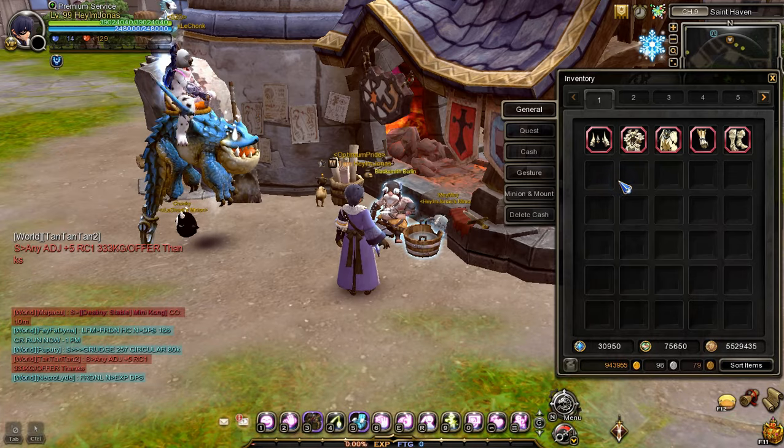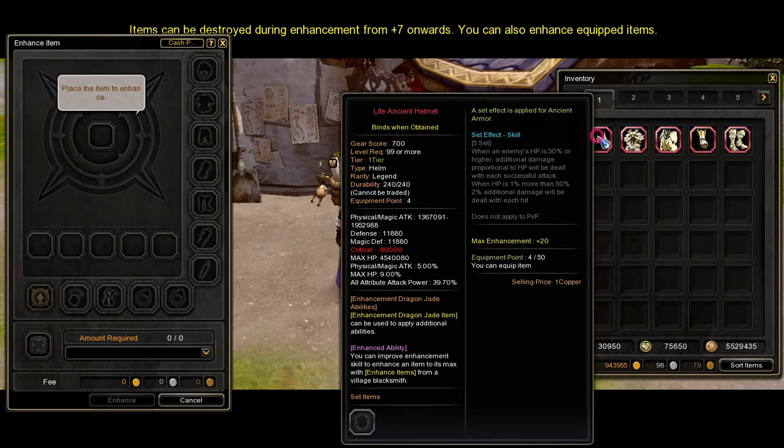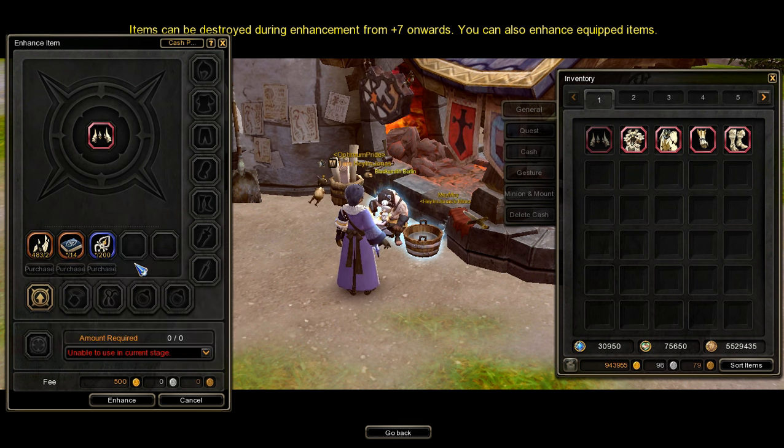Now that I have a full set of tier 1 ancient armor, let's focus on enhancement. Enhancing tier 1 ancient armors requires 3 ancient equipment enhancement materials, which are ancient armor fragments, ancient knowledge, and ancient insignia. Also, don't forget the gold enhancement fee.